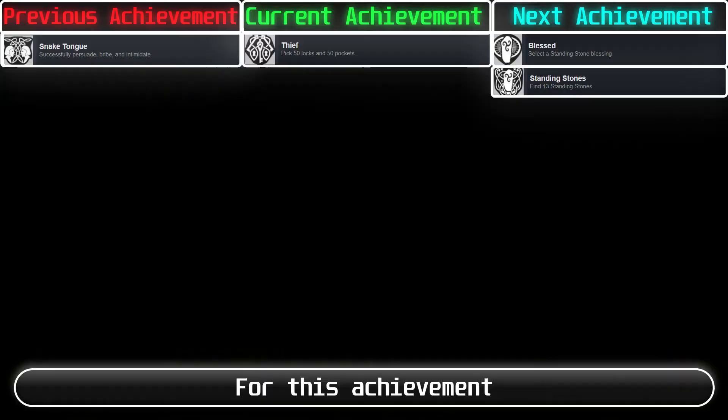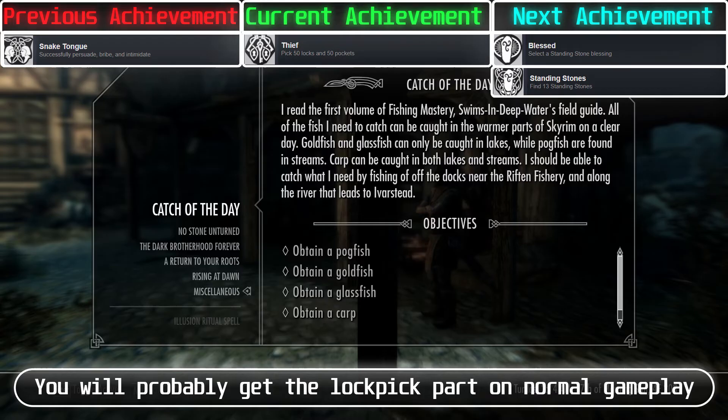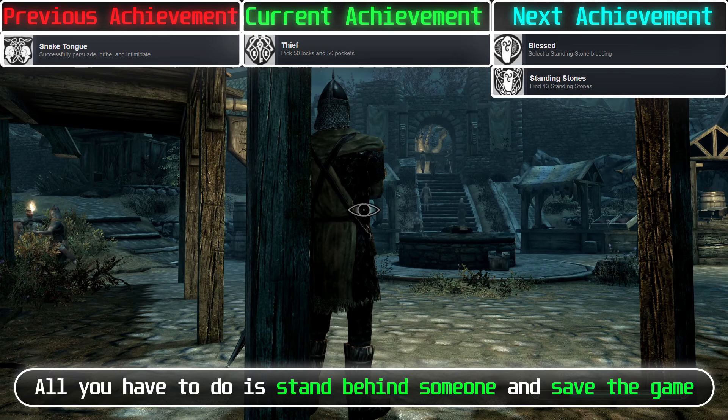For this achievement, you need to pick 50 locks and pickpocket 50 items. You will probably get the lockpick part on normal gameplay. For the pickpocket part, stand behind someone, save the game, then pickpocket everything. If you get caught, reload the save and repeat until you get the achievement.